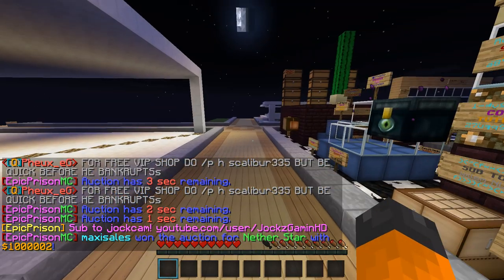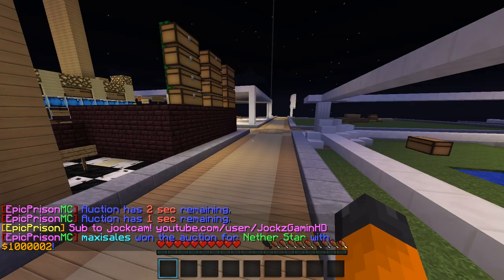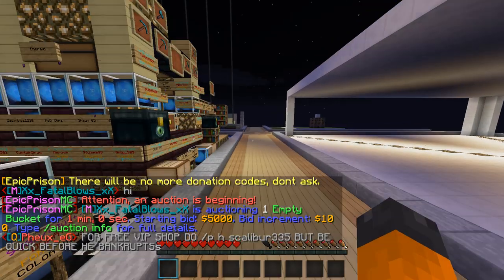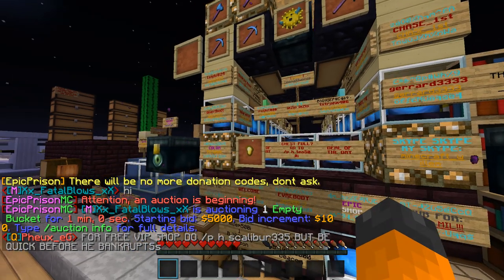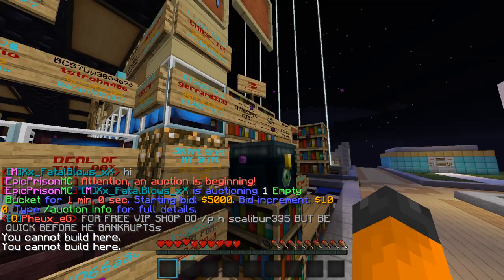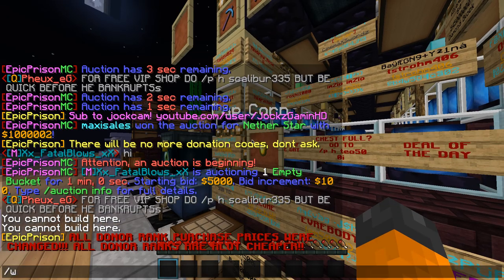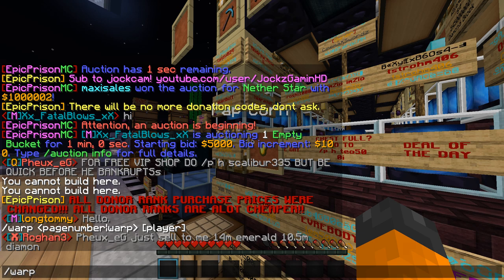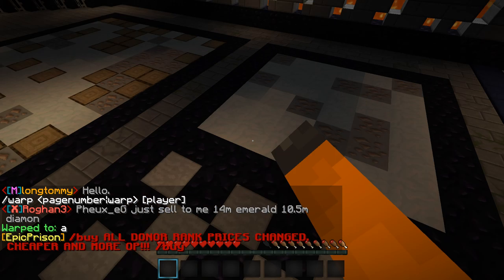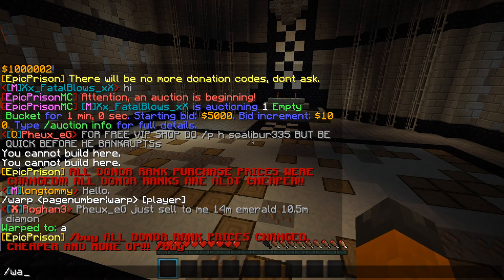Hi guys, I'm back and I'm playing Epic Prison. There's a new update, 1.7.4. Today I'm doing a mine thing. I'll work mine A with some iron, or mine B.